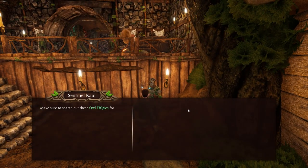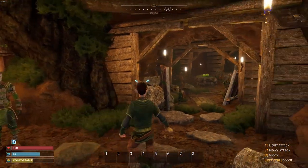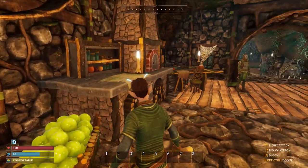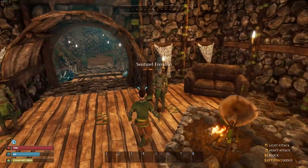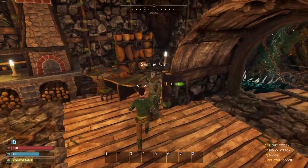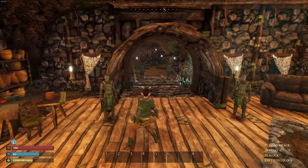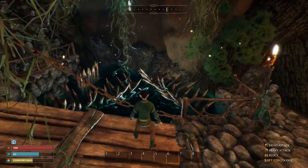Here's Sentinel Cower: make sure to search out these owl effigies for useful information. He's cooking a mushroom — that's funny. There's a couch over there. Good luck in the overland, Vanguard — keep your wits about you and stay frosty. May the sacred owl be with you, Vanguard. So I guess we're getting ready to leave headquarters. I wonder if we can come back here. I do know you do not get in the water — if you fall in the water you pretty much die.